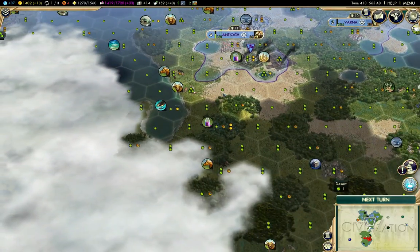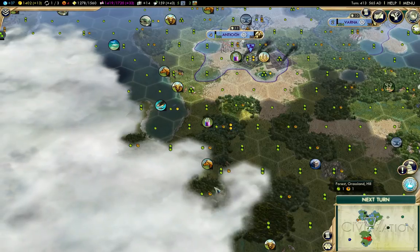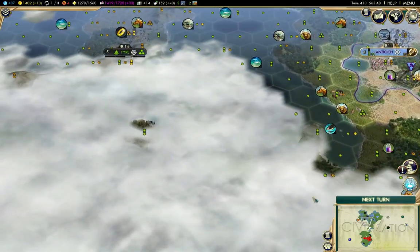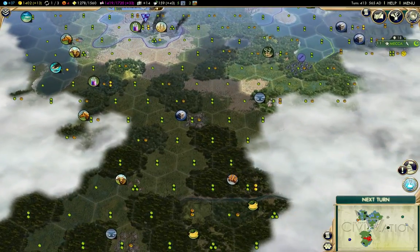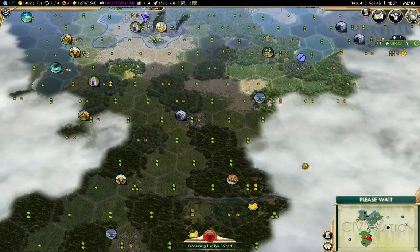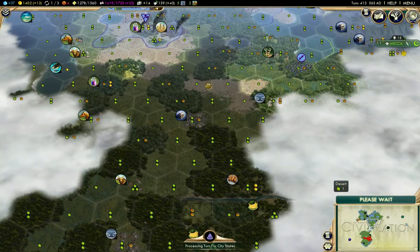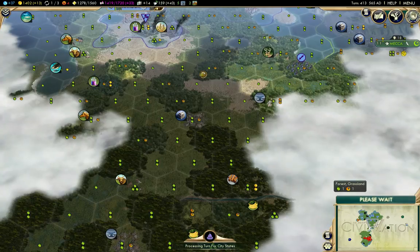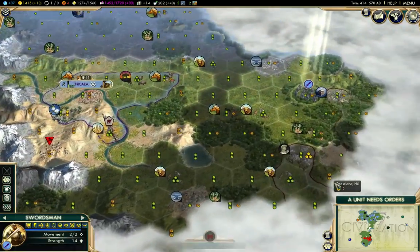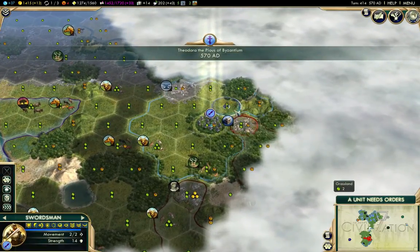I think probably if I settle another city, it'll be down here, although I suspect there's a civilization in here. But I need to get the happiness back in line in my empire before I start doing that.